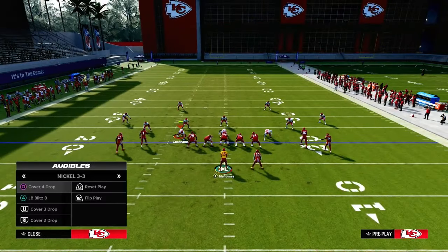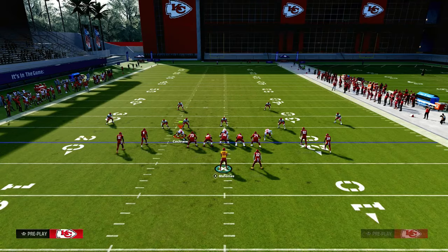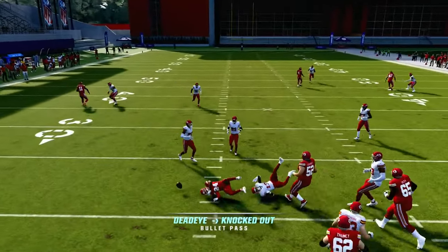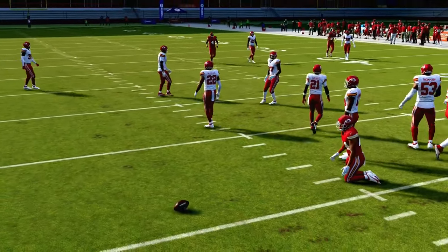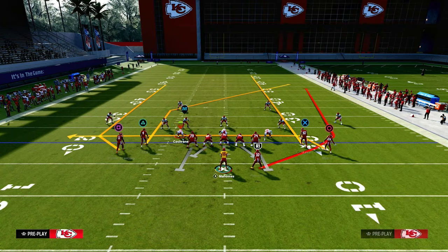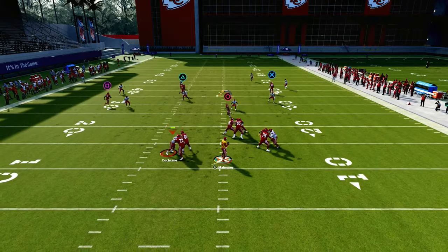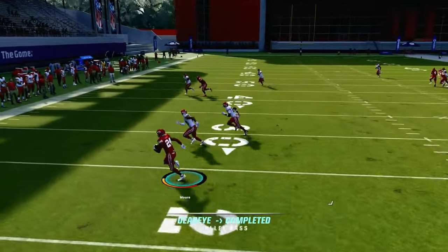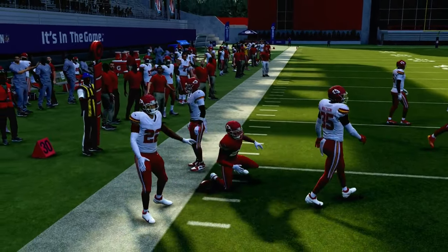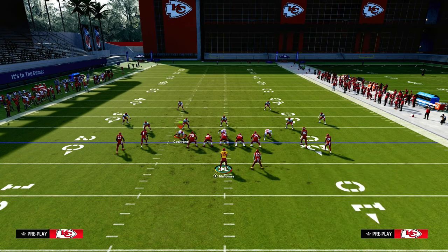So how does this play work against zone coverage? Pretty simple. We're going to have a high-low concept all the way over the middle of the field. The post is going to make those yellow zones back off, and because the post route pulls those yellow zones back, one of the best ways to attack zone is to hit this drag route over the middle. If EA patches slant routes to make them more effective, you can put a slant route on this play, and that is also a very effective way to run this.